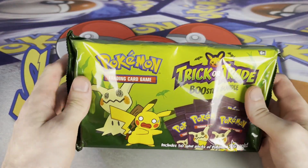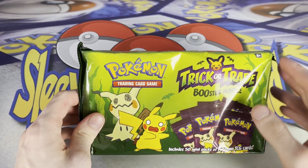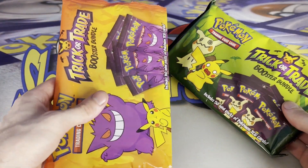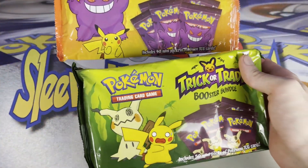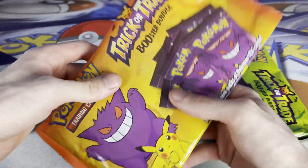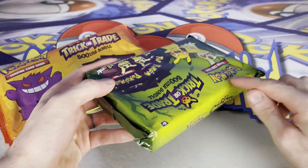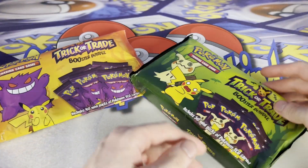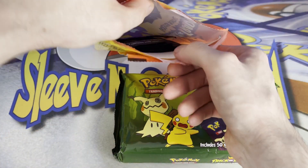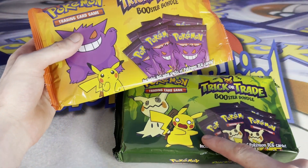Today we have the 2023 Trick-or-Trade booster bundle. This is different from the 2022 — the biggest difference is the color. They did change the package a little bit: the 2022 was just a bag full of booster packs, but this one actually has a cardboard tray inside so the packs are protected more, because they were probably getting banged up. So orange is 2022, green is 2023.